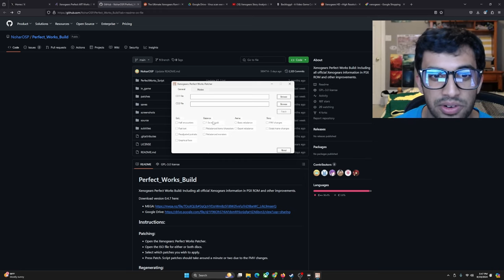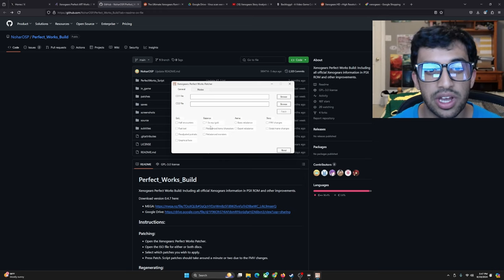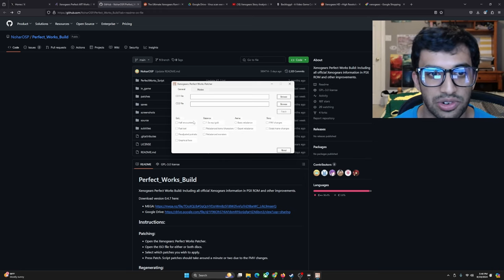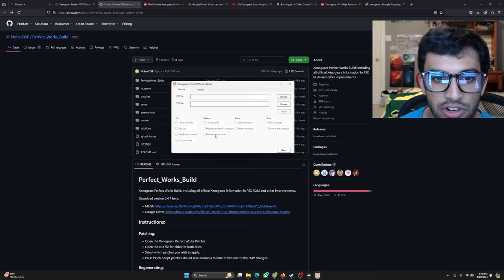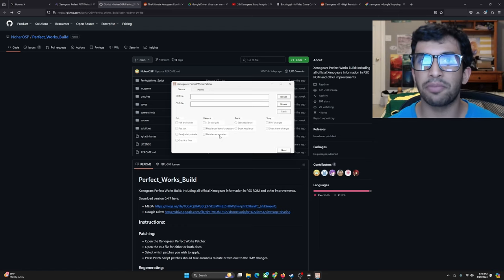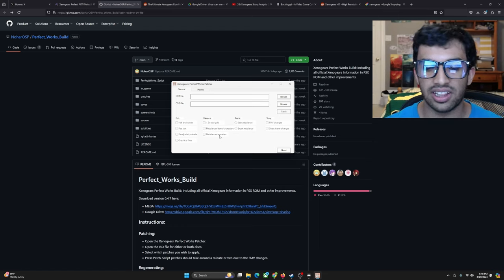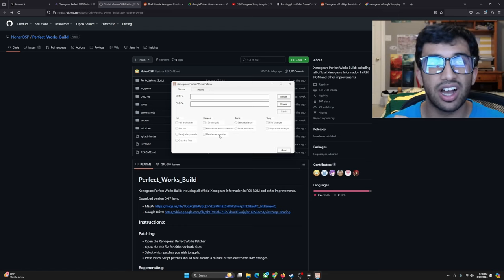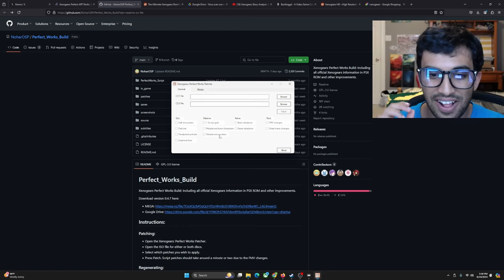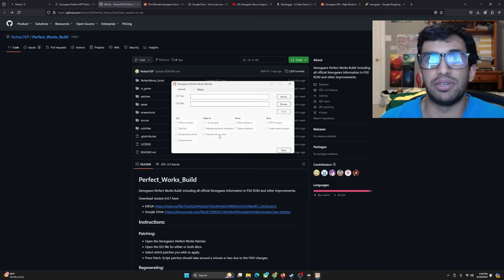To accommodate the half random encounters, it balances the game by giving you 1.5 times EXP and gold, so the game won't feel as difficult. I checked rebalance items and characters, and rebalance monsters. What rebalance monsters does is readjust some really difficult fights at the beginning of the game to be more accommodating. The Calamity fight in the Stalactite Cave, for example, is very tough for newcomers — one of my friends not playing with the patcher had a really tough time, whereas I beat Calamity on my first try.